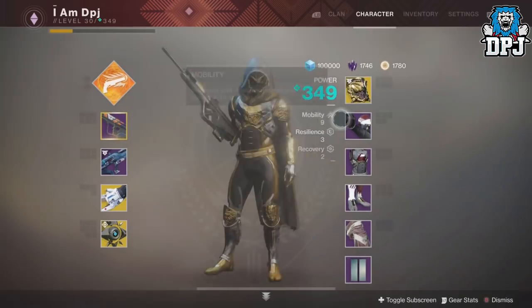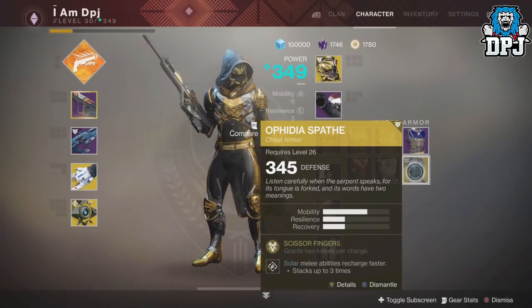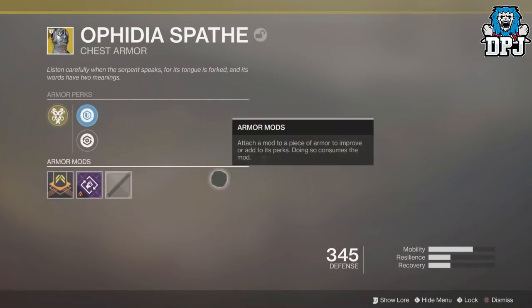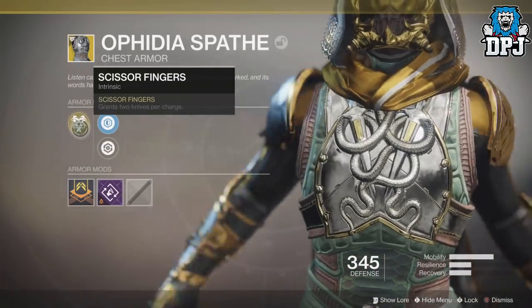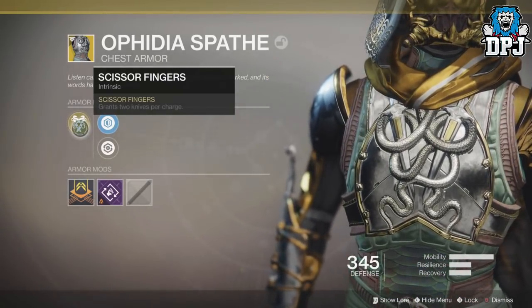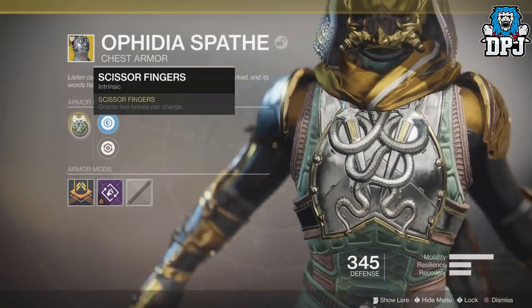The exotic I got was a new Hunter chest piece called the Aphidia Spaeth — I believe that's how it's pronounced — and it's pretty damn badass. The intrinsic perk is Scissor Fingers, which grants two knives per charge. So I can run around throwing — I believe these are throwing knives, but I'm not certain.